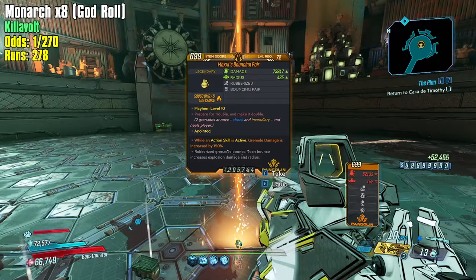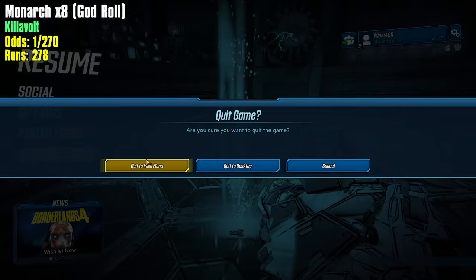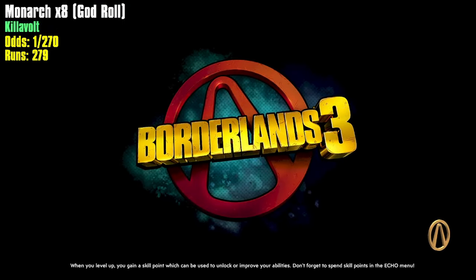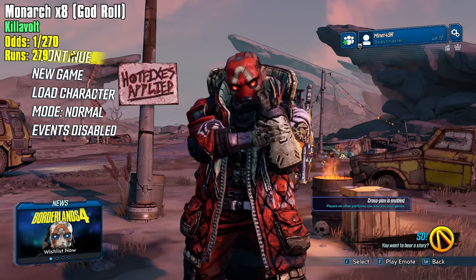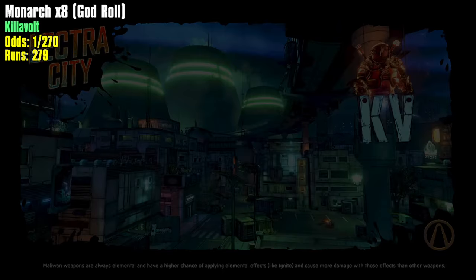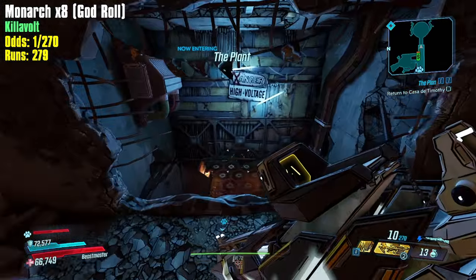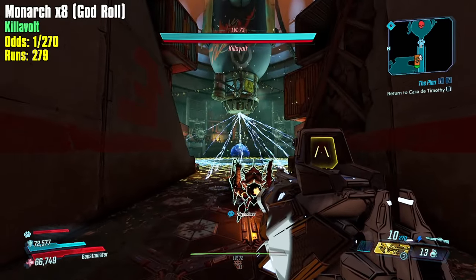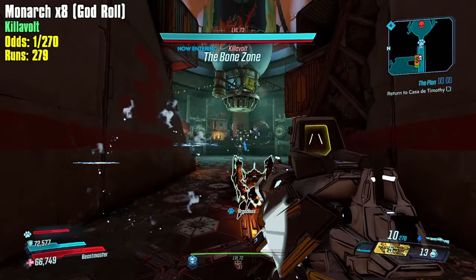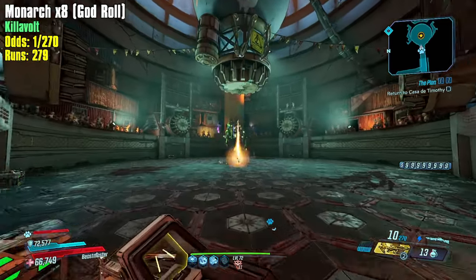The last thing to add for the odds: there's a pretty big — well, small — number, and that is the drop chance for Kilovolt to drop a Monarch in the first place, which is only 16.5%. That's why our odds aren't so great, even though we're getting runs done really quickly. I know the Monarch drops at a 50% chance from one of the True Trials, which might be the way to go.